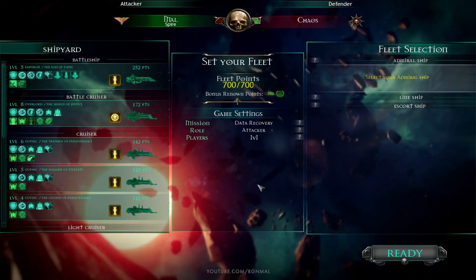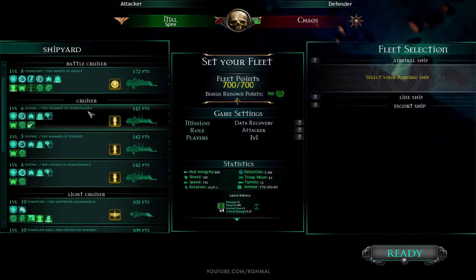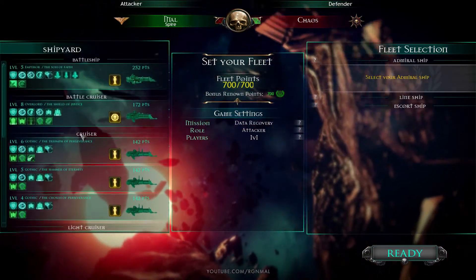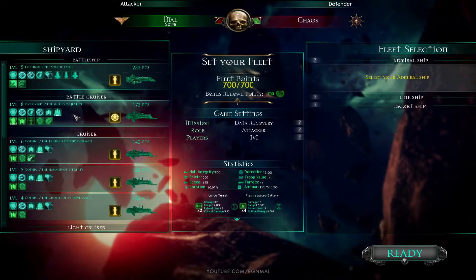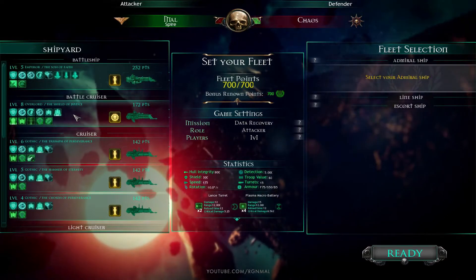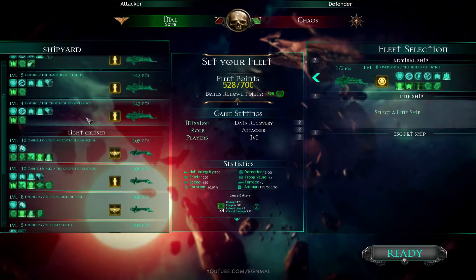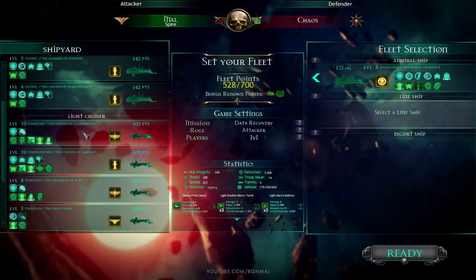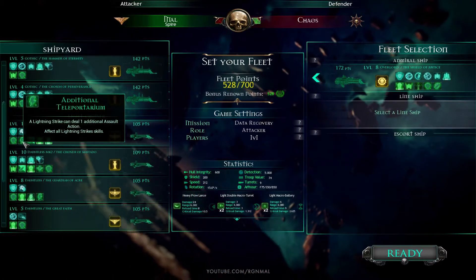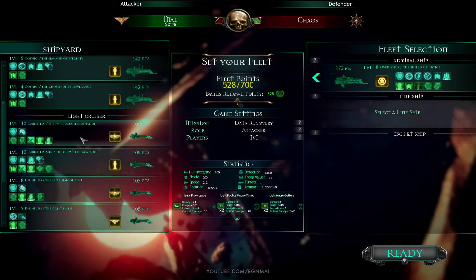We need fast ships to run this thing down, so it means we need to take some light cruisers. As far as our admiral ship, let's go with the battlecruiser for that, and then we'll take our astati ships because they have a puerile assassin too, which is pretty nice — at least this one does.